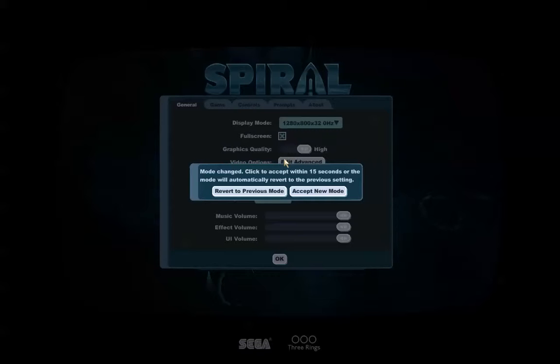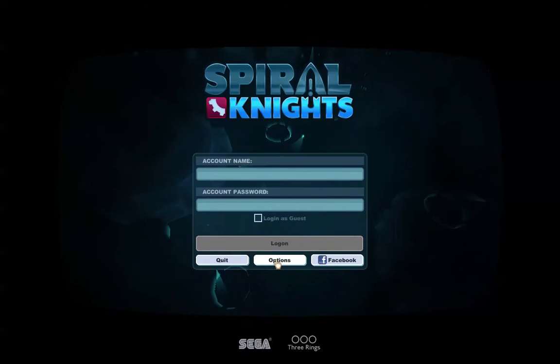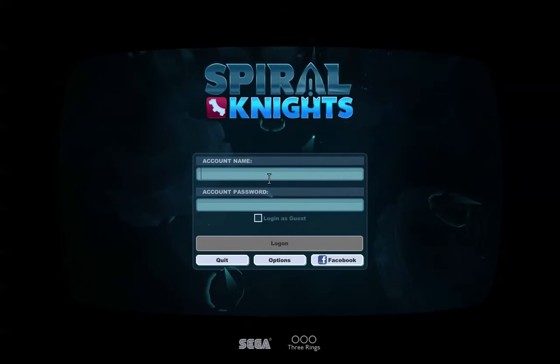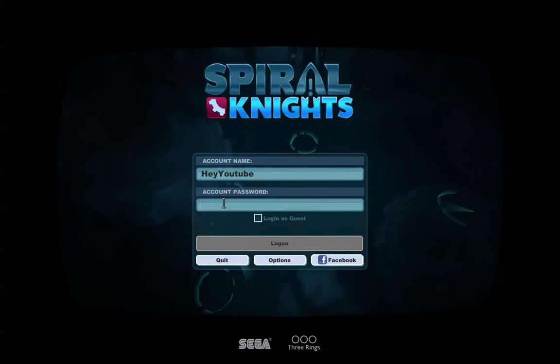Hey YouTube. Today I'm going to show you how to get started on Spiralights. First you need to download Spiralights off the internet and get an account. Here's my account I just made. I'm using this one instead of my original account because I don't want to waste all the energy I have, which you'll find out what that is later.